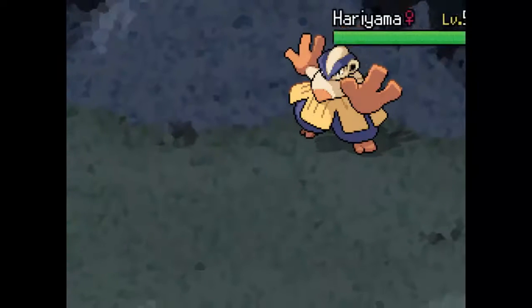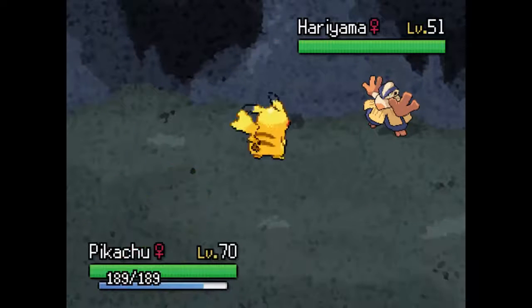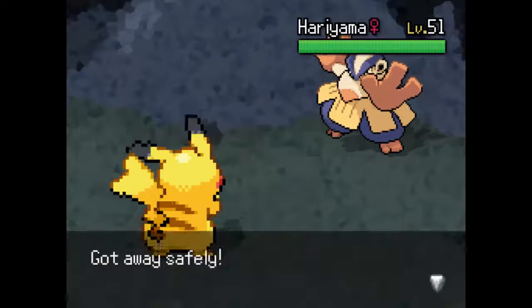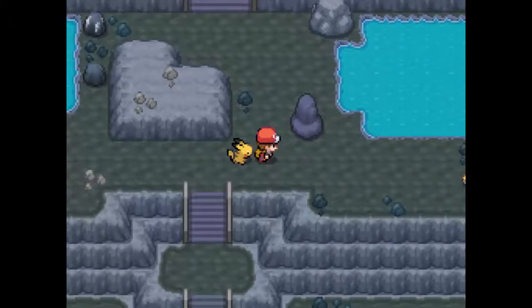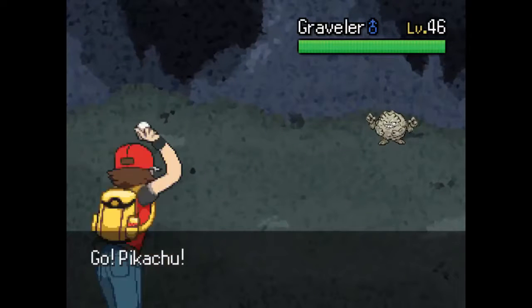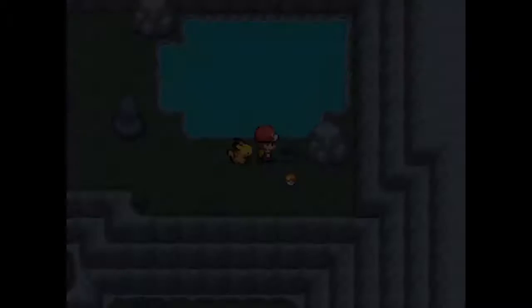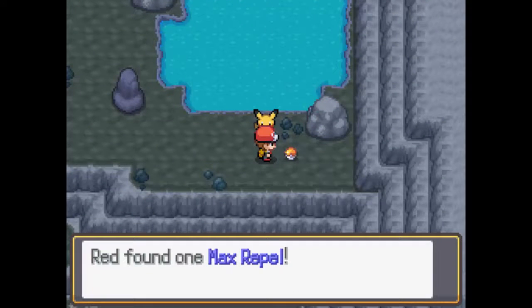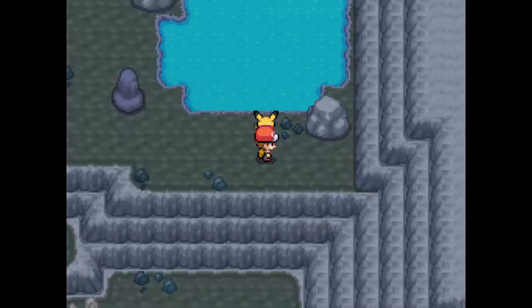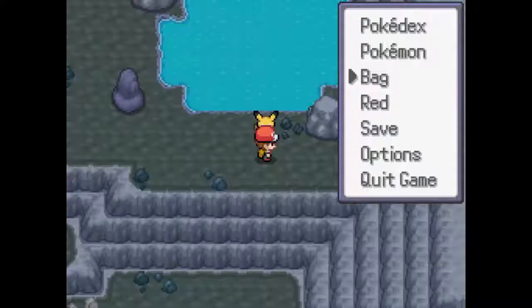Hariyama is here. I'm still waiting for that next major thing to happen. Let's run away from this Hariyama. I love how there are Hoenn Pokemon here. That water patch doesn't look like you can get anything, but I do kinda wanna get this item. If these Gravelers were smart, they wouldn't let me run — cause I can't even touch them. Let's go ahead and use that Max Repel!